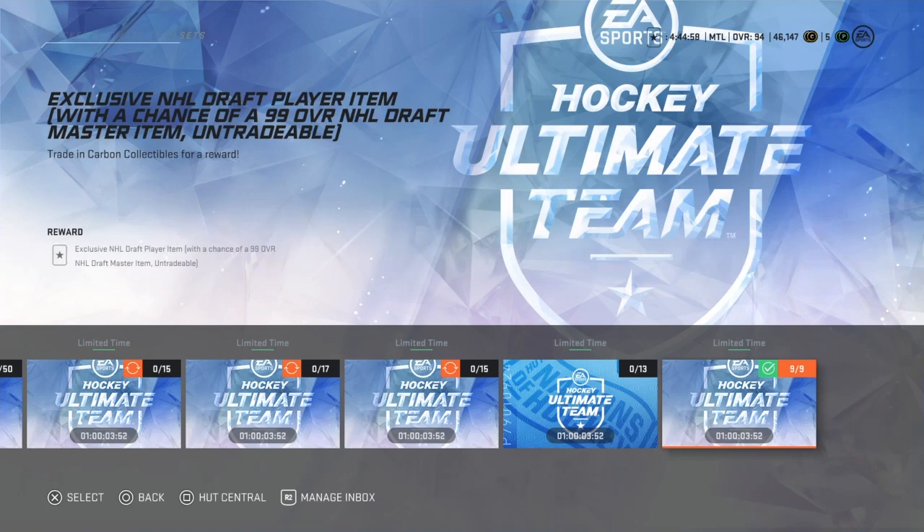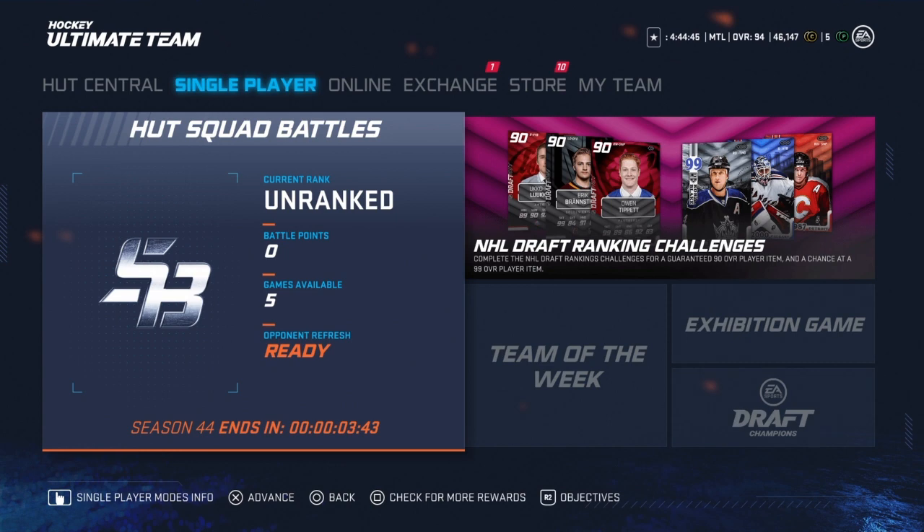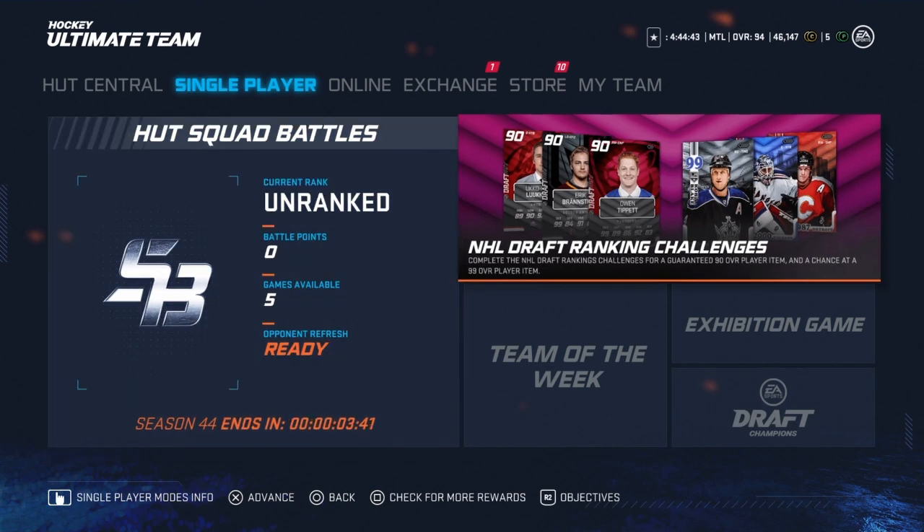The cards you can get are Owen Tippet 90, Brandstrom, and Luukkonen. For the 99s you can get Rob Blake, Lundqvist, and Theron Flurry — probably one of the weaker sets of master items and player choices so far this year, but you still have a chance at a very good player.